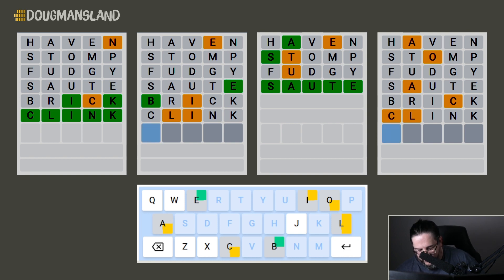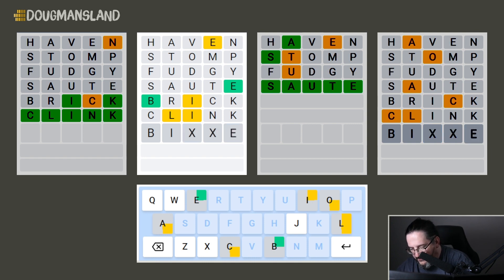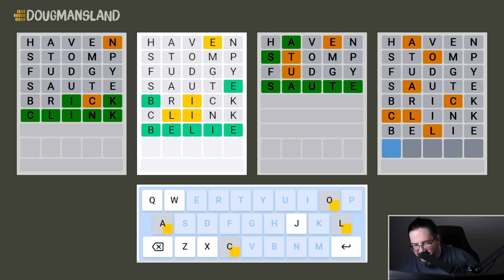Moving to the second puzzle, we have B and E locked in the first and last positions respectively, with L and I to place. We know the I can't be in the third spot. If we put it in the fourth spot — hmm, that doesn't work great. If it was in the second spot... where would we put that L? Something just feels off here.